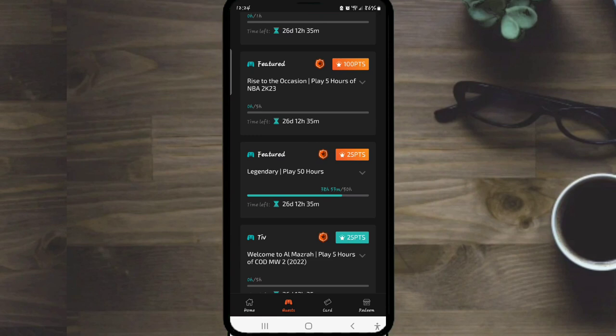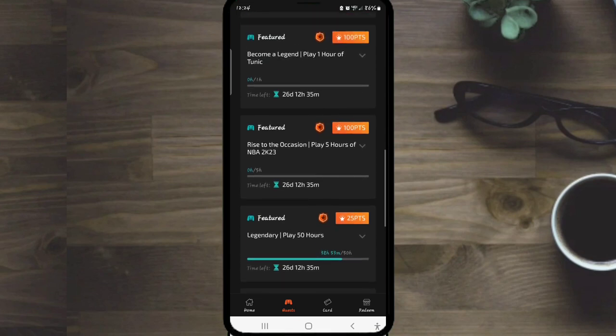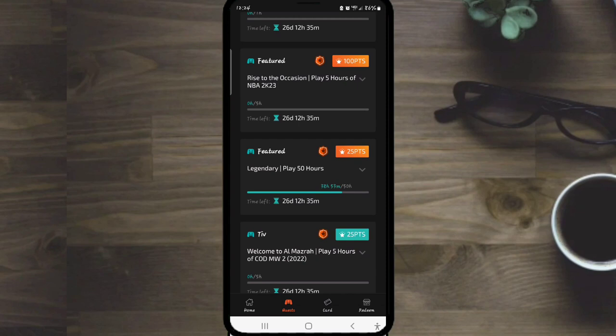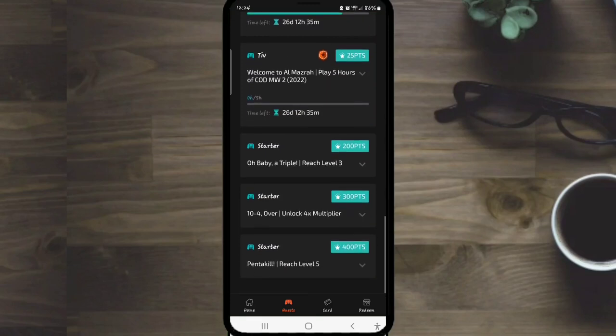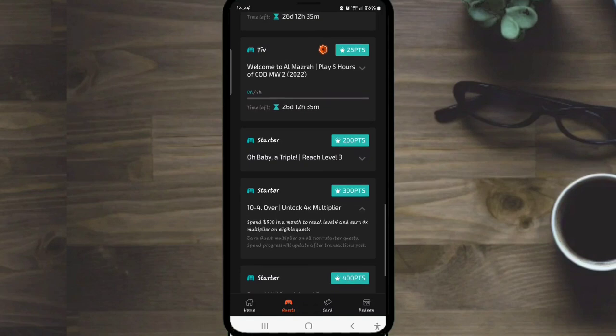As we continue looking at the Tiv app, you can see that this one costs 25 points — which is 'play 50 hours.' I do think that should be higher up since you're playing more time than the two above, and the two above are giving you 100 points each. They're all three featured, but this one gives you 25 points which is only 25 cents, while the other two are a dollar each. So if you're playing 50 hours it should be a little bit more.